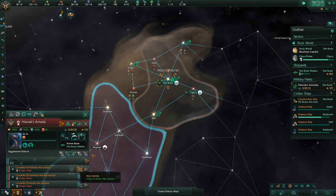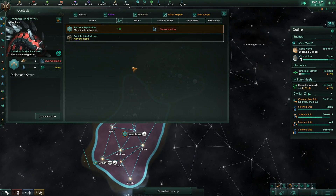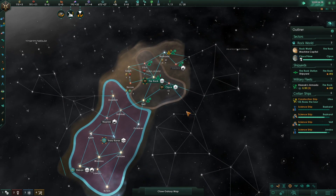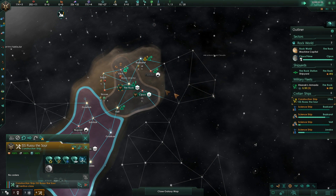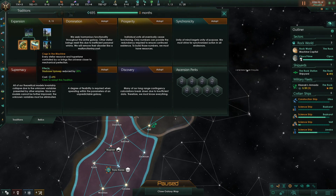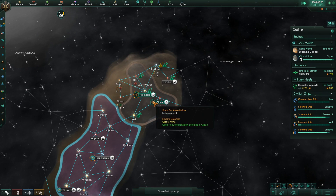Our corvettes are already back online, now making some more, so hopefully we can get a proper fleet up and running soon. We've already found another empire — that does not bode particularly well for us. We may need to be aggressive because we do want to expand. Although we're not going to play a super-wide playstyle, I still really need more worlds than this.